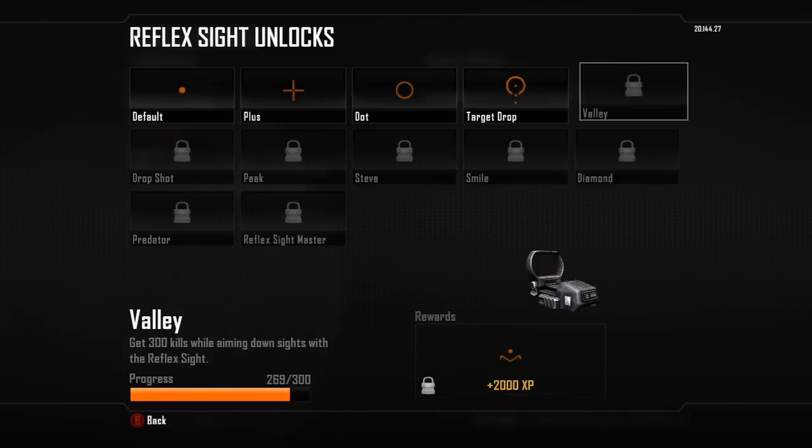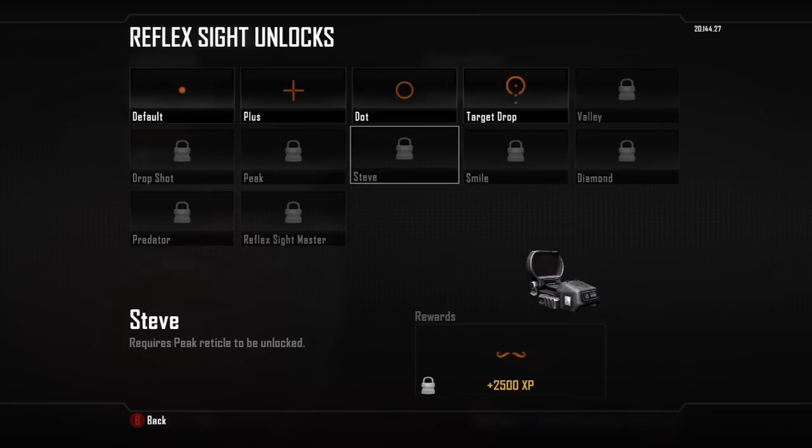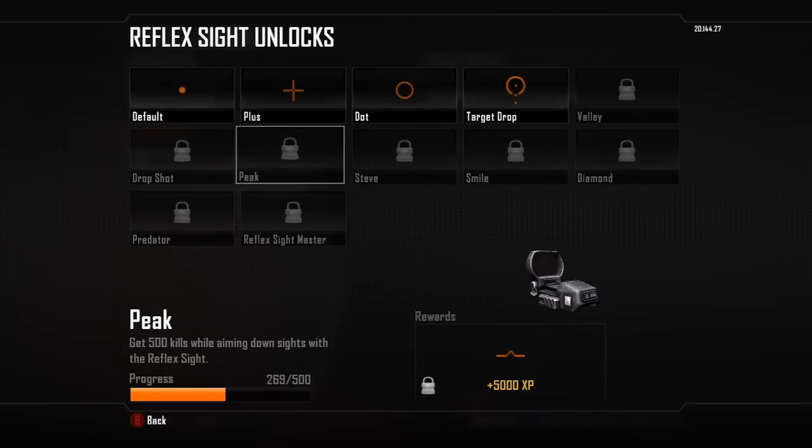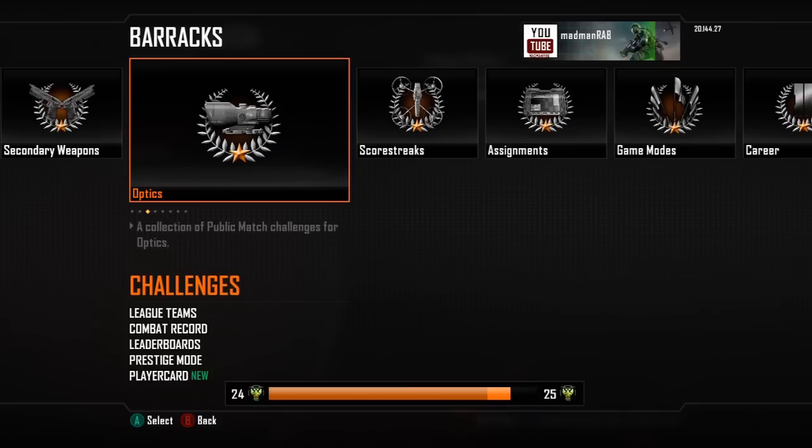300 kills aiming down the sight is not hard — you're going to get that playing the game anyway. After I get 300 it's 400, then 500, then it goes on to different challenges. That's 5,000 XP, 2,500 XP, 2,000 XP — that's the reason I'm using Reflex Sight under custom class one.